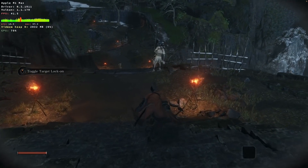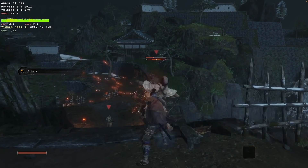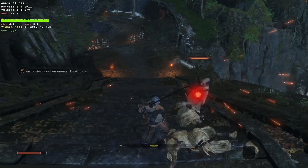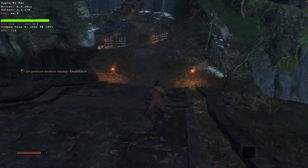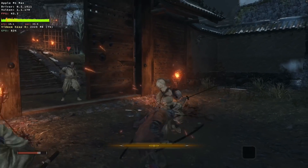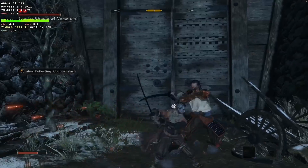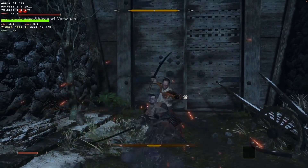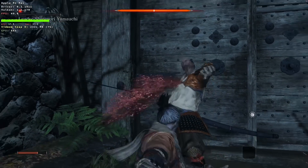So next up is Sekiro: Shadows Die Twice, the Dark Souls-like game set in Feudal Japan. I'm running this game at 1080p at mostly medium settings. The frame rate hovers around 45 FPS, which is a little bit disappointing considering how other similar games perform with better graphics. However, this game runs far, far better than it used to run on my M1 MacBook Air and I'd consider this a semi-playable frame rate. We're not quite hitting 60 FPS, but if we lower the resolution and detail a little bit, we could easily hit a consistent 60 FPS.